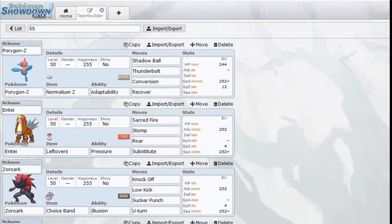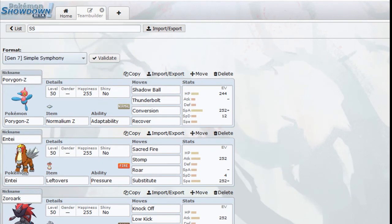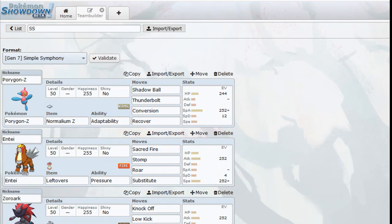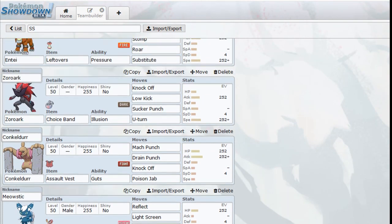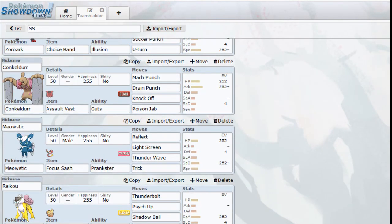That's basically the team. Stat-wise, I just used the defaults on all of them — I didn't really look into specific EV spreads since I feel like the defaults will be fine enough. Anyway, if you like this, give it a thumbs up. What Pokemon are you bringing to the Simple Symphony? Are there some Pokemon on my team that you're going to be bringing, or some you're kind of scared of? I will see you in the next Pokemon video.